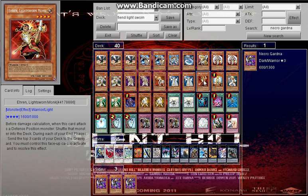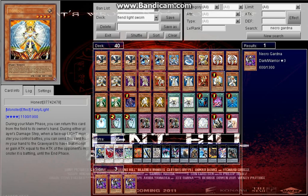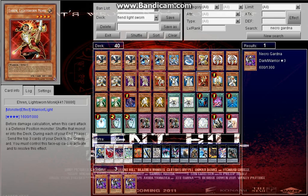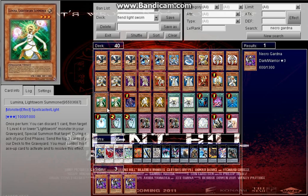This card — if you have a defense-position monster on your field — will bounce it back. Useful against Marshmallon and Spirit Reaper, since those are the most commonly seen ones. Honest — I don't see a reason why not to run it. You drop it when you attack and you gain bonus attack equal to the opponent's monster's attack. Then Aurkus — your Lightsworn monsters can't be targeted by spells, traps, or card effects. Two Luminas — I mean I could run three, but I think two is a decent amount.